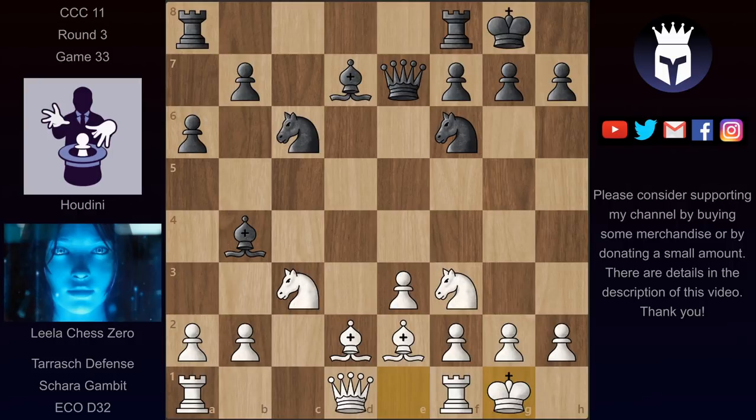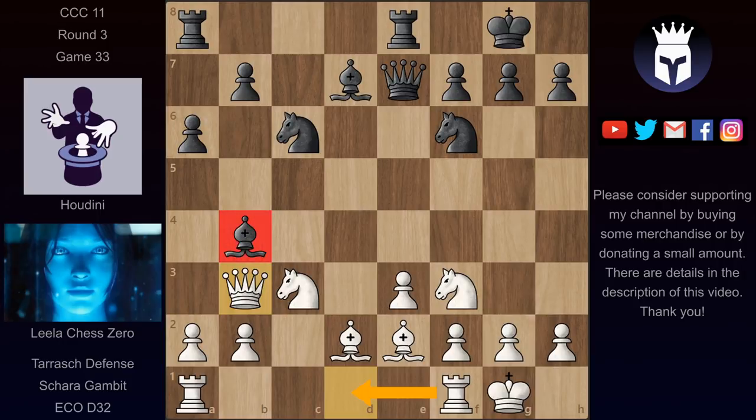And she's already very happy with her position as she has an extra pawn on e3 and she evaluates this at plus 1 while Houdini evaluates it at only 0.4. Houdini continued with rook e8 and Lila played queen b3, which is a multipurpose move. First of all, it allows one of these rooks to come to the open d file, the queen also attacks b4, and it also defends the d5 square — maybe at some point this knight could jump to d5.